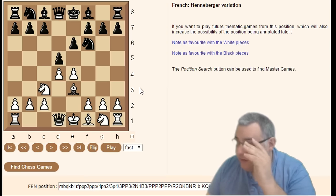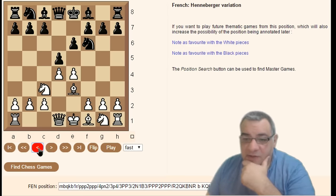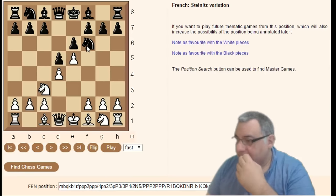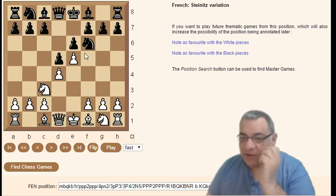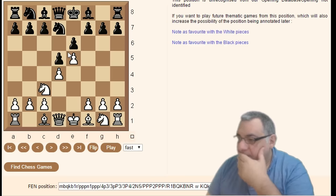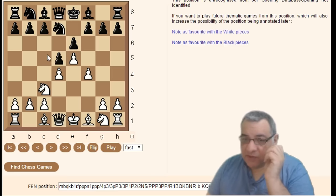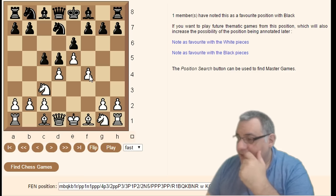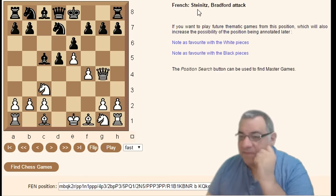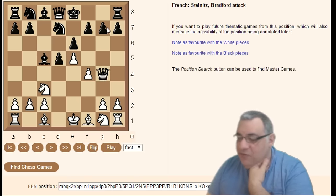e5 — we're still in the Steinitz variation, just accepting the provocation in the classical. Going further: Knight fd7, f4 supporting the center, c5. Now here d-takes Bishop-takes, Queen g4 is the Steinitz-Bradford attack — hitting that vulnerable g7. The g7 pawn is often vulnerable in these lines.